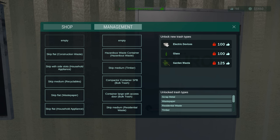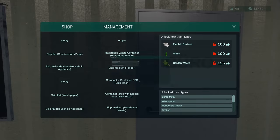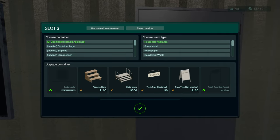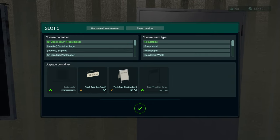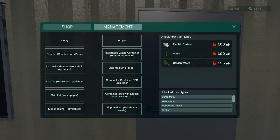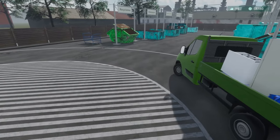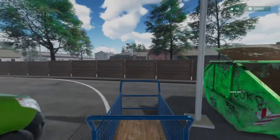Construction waste can stay there. I want the household appliances to be right next to each other - so you will be a skip flat for household appliances, you are a skip medium for recyclables. I want all that stuff right next to each other. You got a bunch of bags.